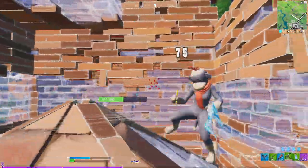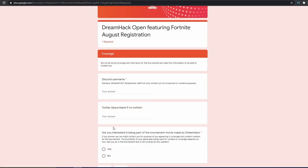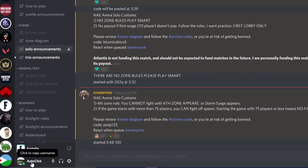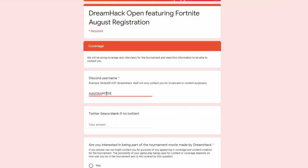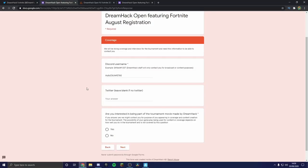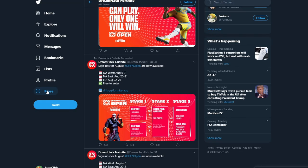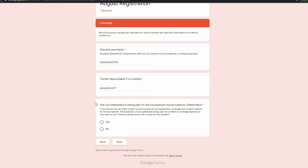Next it asks for your Discord name, which you can find by clicking the bottom left of Discord and selecting 'click to copy username.' You just copy and paste that into the form. It also asks for your Twitter handle.